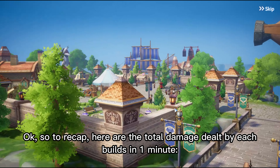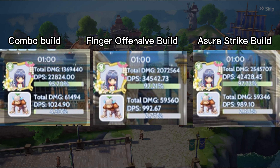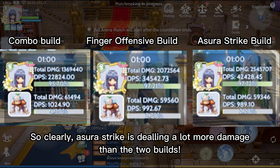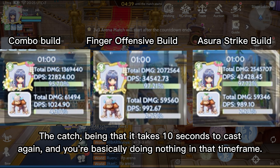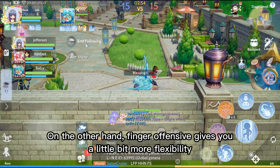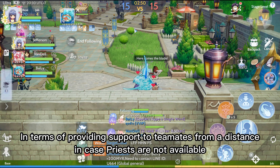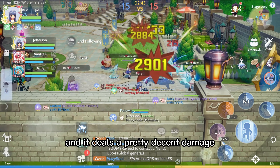Okay, so to recap — here are the total damage dealt by each build in one minute. Clearly, Usura Strike is dealing a lot more damage than the two builds. The catch is that it takes 10 seconds to cast again, and you're basically doing nothing in that time frame. On the other hand, Finger Offensive gives you a little bit more flexibility in terms of providing support to teammates from a distance, in case Priests are not available, and it deals pretty decent damage.